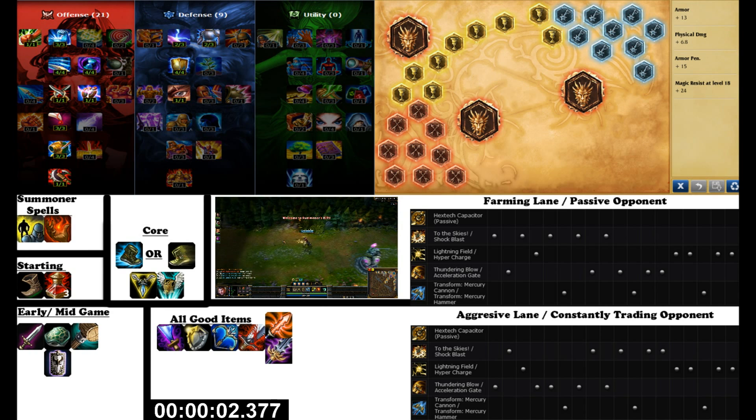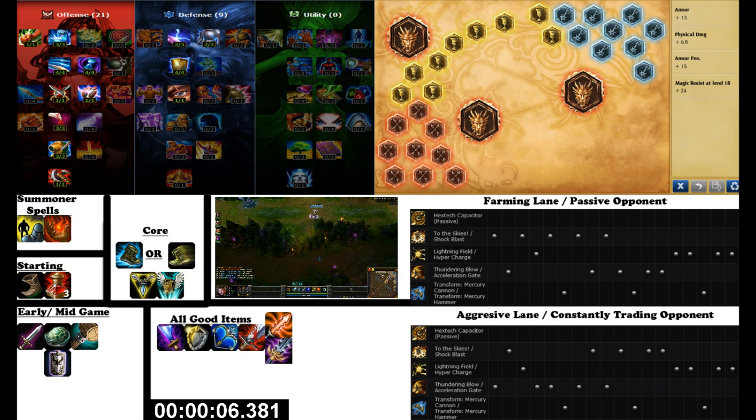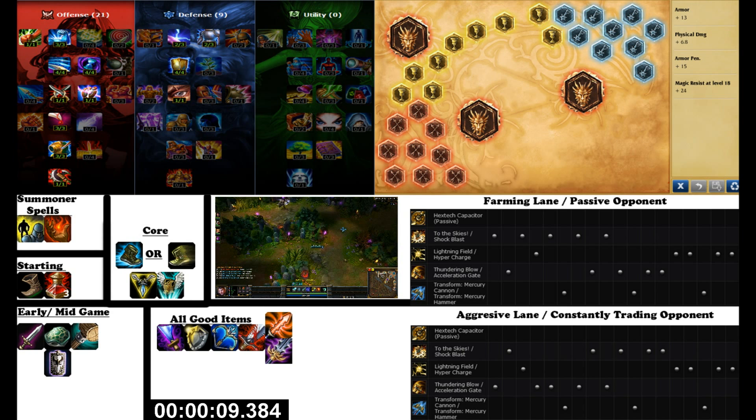Jayce runs and builds a lot like Aurelia. As a top lane bruiser, you need to be able to dive onto their carries and effectively take them out. Trinity Force gives you damage and survivability, which is why I prioritize it. Everything else is situational and depends on the team comp.